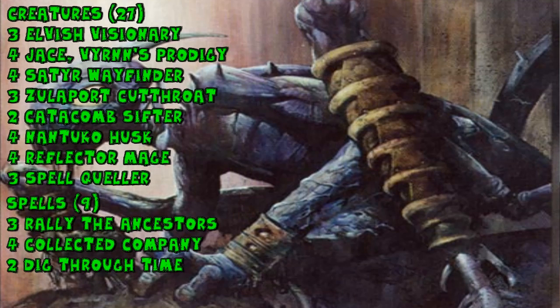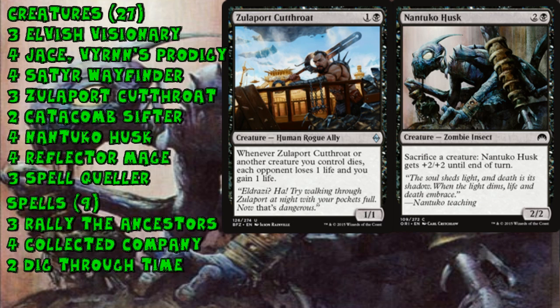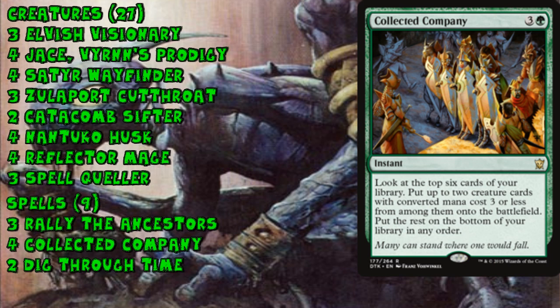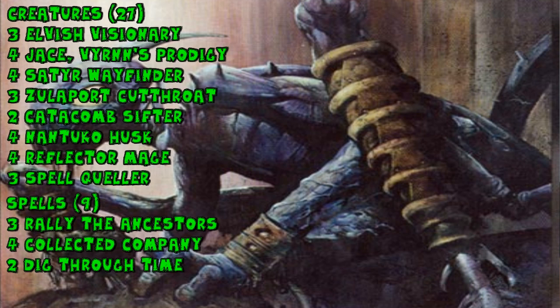Here's another deck that could easily be the number one deck in the format: Four Color Rally. If this deck looks really familiar, that's because it was the best deck in Standard just before Shadows Over Innistrad came out. The strategy is still strong: sacrifice creatures to Nantuko Husk, get drains off Zulaport Cutthroat, return them all with Rally the Ancestors, and do it again at instant speed. Both Rally and Collected Company can be played on your opponent's combat step or at the end of their turn for maximum annoyance, and there are plenty of ETB effects — Reflector Mage, Spell Queller, Jace, and Elvish Visionary to draw cards and keep things moving.